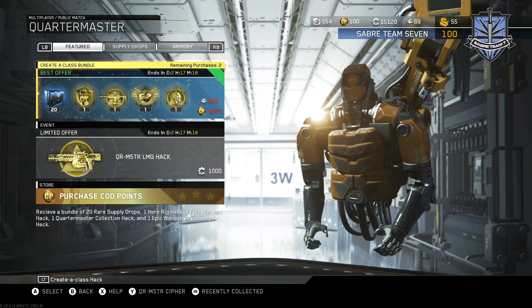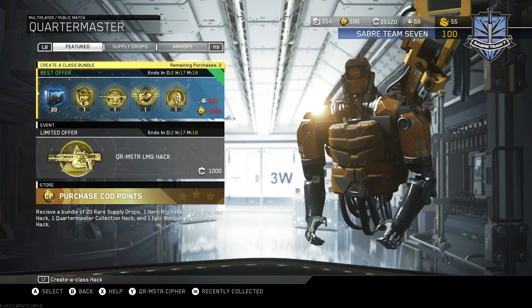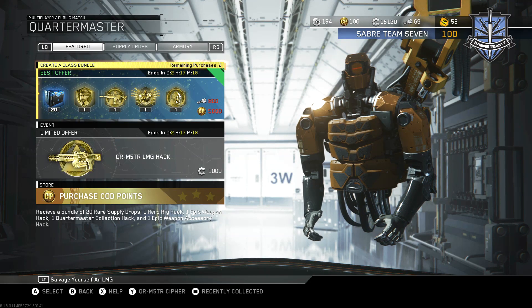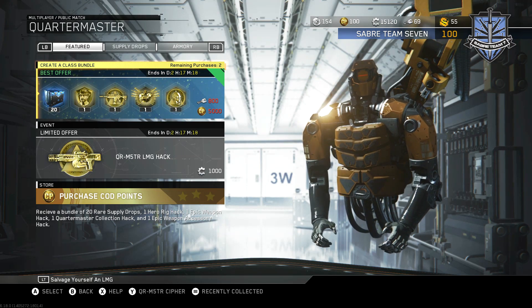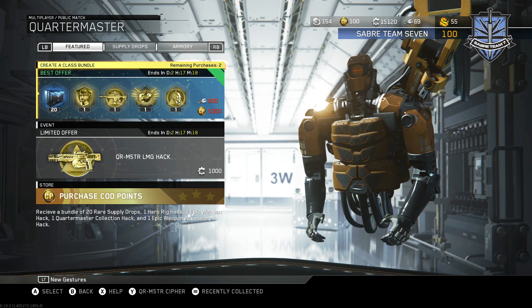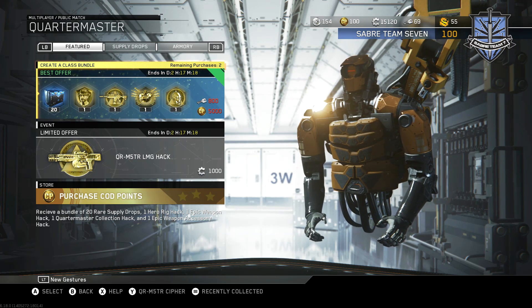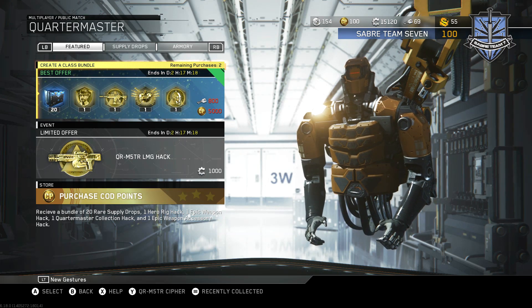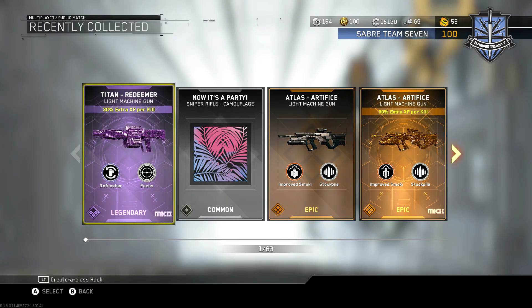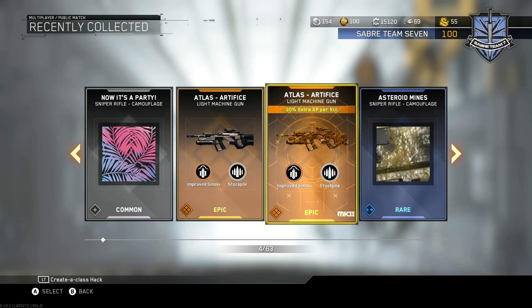Last week's hack gave you 20 supply drops, which is a scam in itself, because honestly, if you guys do play the game a lot like myself, you're just going to be getting duplicates every single drop. There's also a hero hack which you can't even see — completely pointless — as well as an accessory hack and a couple other hacks that, honestly, if you've played the game for more than a day, you have everything unlocked. And by looking at the recently collected, literally — the Atlas Artifice. Not only the regular variant, but I also got the Mark II variant, which is pretty much a duplicate of the same one.